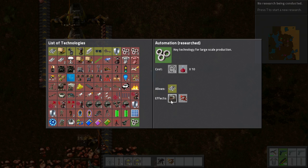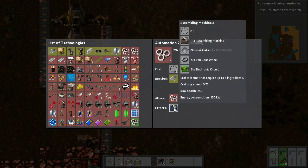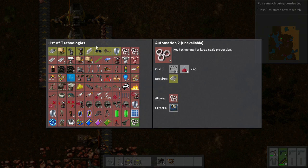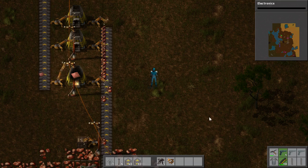So there's our automation — that's up and done. Next thing we're going to need is electronics. The reason being is we need assembly machine 2 for things that require up to four ingredients. Assembly machine 2 will cover pretty much everything you're going to need in the game. Automation 3 creates assembly machine 3, which is just a faster version. So let's get this electronics research going, because that's going to unlock our smart inserters as well.